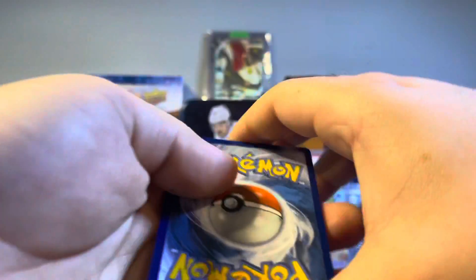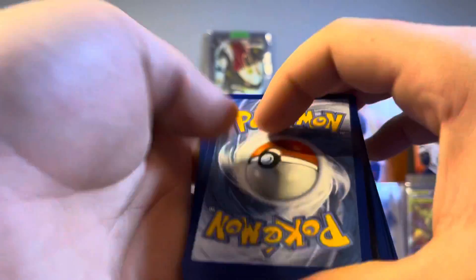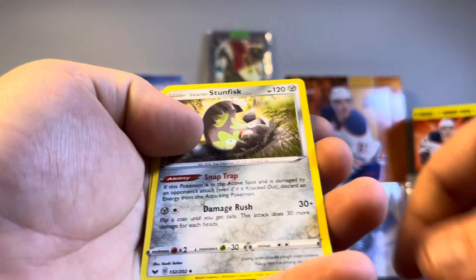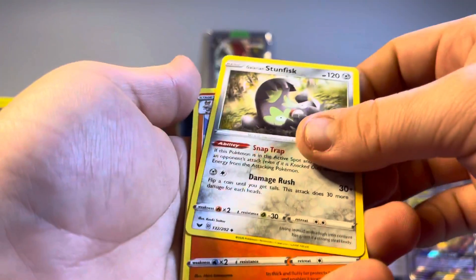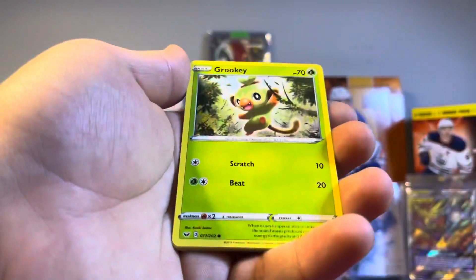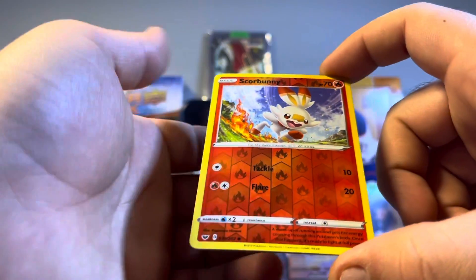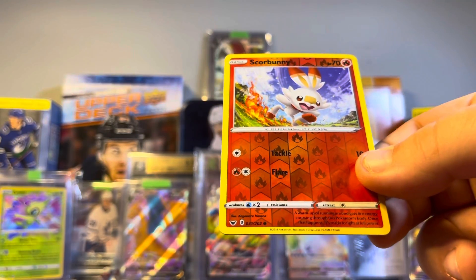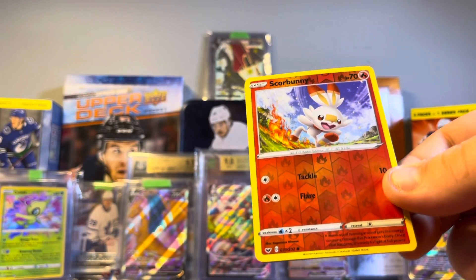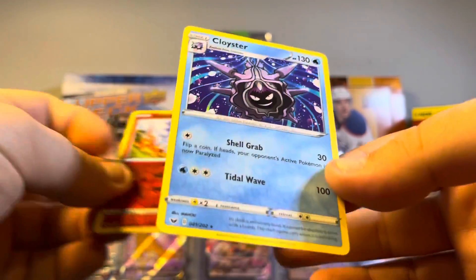My dad has the two Sword and Shield packs, so we're on pack four. Guessing water — we got the Galarian Stunfisk, Grookey, Qwilfish, Baltoy, and a Scorbunny. So we got two different Scorbunnies — we got the promo holo and then this reverse holo, which is pretty cool. And the last card is a Cloyster, just a non-holo rare.